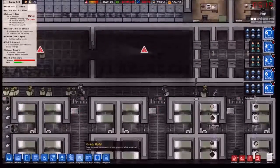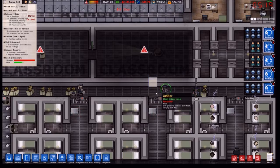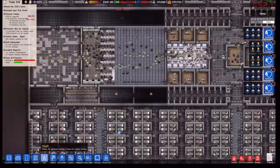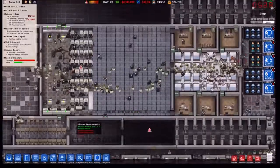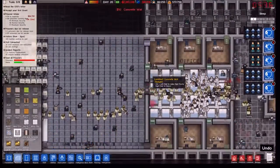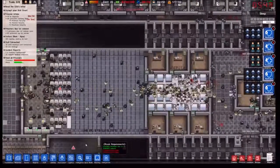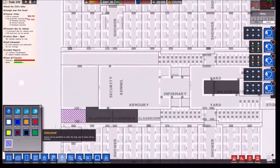And then have a door there, so that that can be a classroom for prisoners as well. We'll set the infirmary to access only as well when that's done.